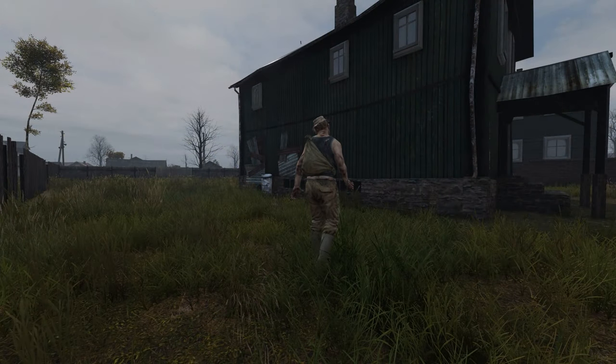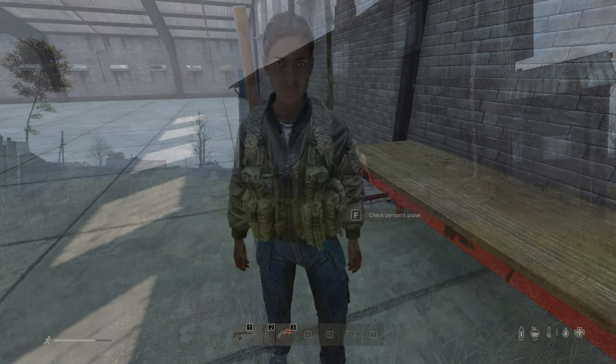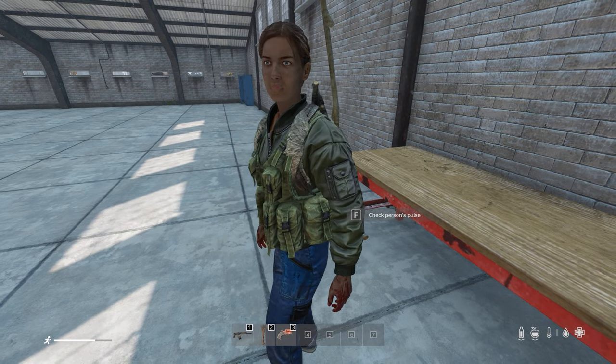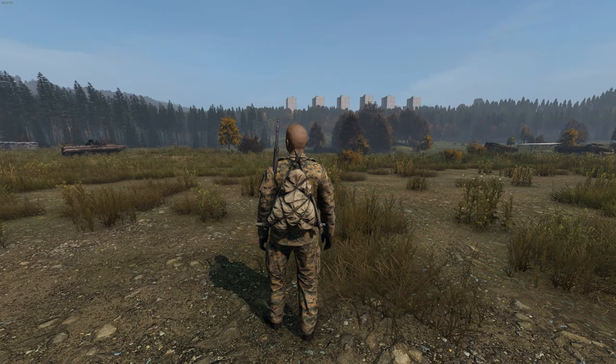You can find both the courier bag and backpack in the game as spawned items on zombies, so if you want to speed run and avoid crafting a backpack, hunt down a zombie wearing one. But remember, be careful when shooting or hitting a zombie wearing something that you want, as you can damage the item if you hit it with a bullet or other weapon.